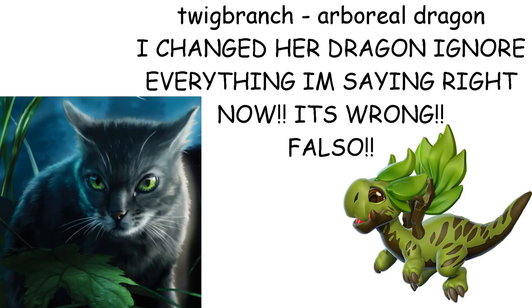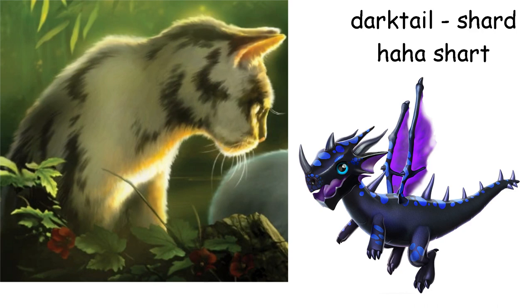Tree is a Tree Dragon, lol. Twigbranch is a Leaf Dragon. Truth be told I just now realized she is supposed to be a Plant Dragon — I got her and Cinderheart mixed up, whoops. Anyways, tree-related name, yeah yeah whatever, moving on. Darktail is a Shard Dragon — dark, kinda scary, blue eyes, and sharp.